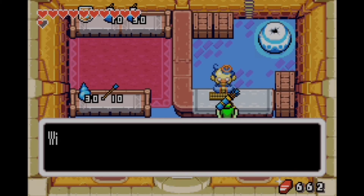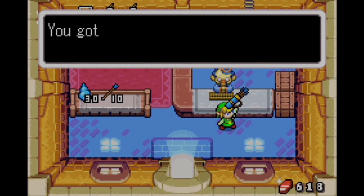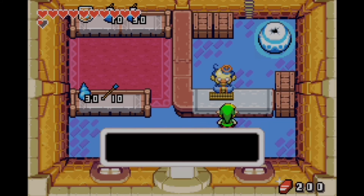The two upgrades we buy here give us 100 bombs and 100 arrows — seems a bit excessive, but either way this wraps up part 28 of our Minish Cap walkthrough.